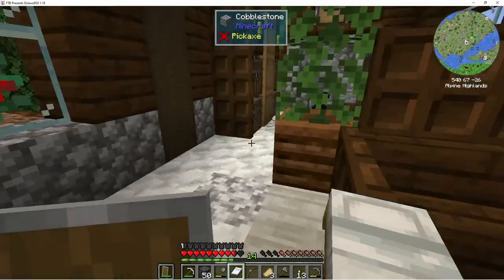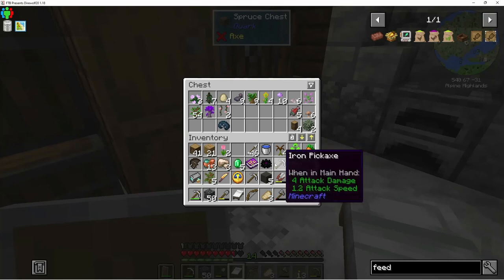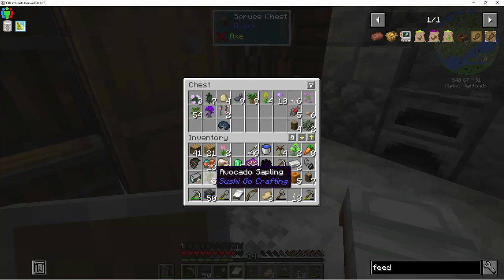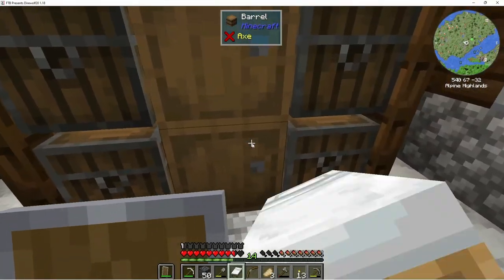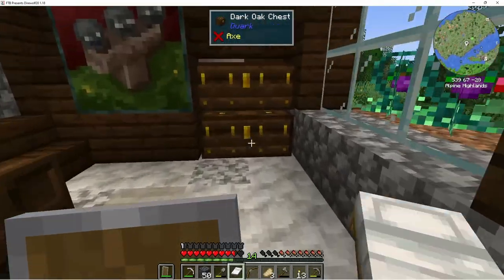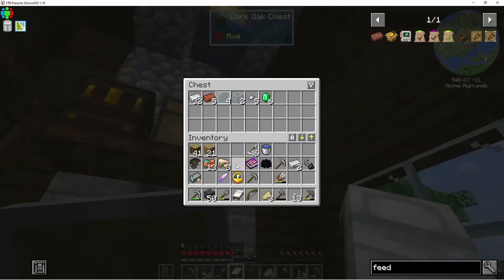We got lots of good stuff — got these cherry flowers, mystical botanical stuff, we got these avocado saplings! Some compressed stone for PneumaticCraft. I guess we can throw these avocado logs in there, put the pumpkins and the carrots in here — but we definitely need to get those plants going. We got such good stuff!